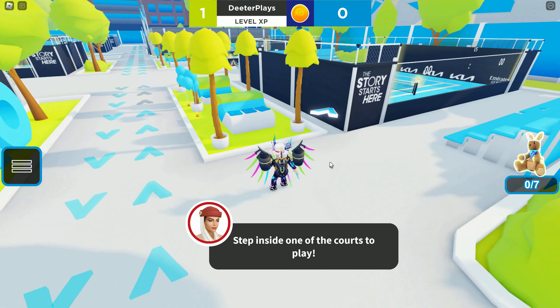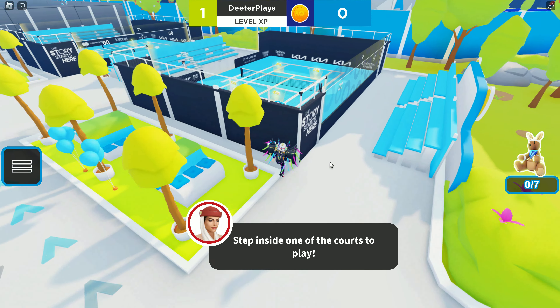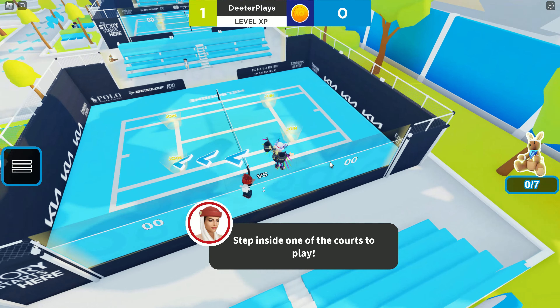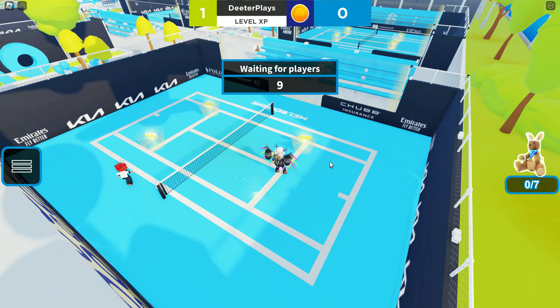Hey guys, we got a free item here on Roblox and I'm going to show you how to get it — the Aussie Koala Bear Backpack. This is what it looks like on your avatar when you wear it, and this one is actually fairly easy to get. It shouldn't take you too much time.